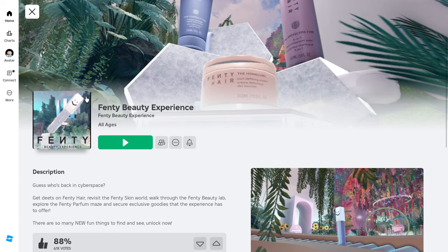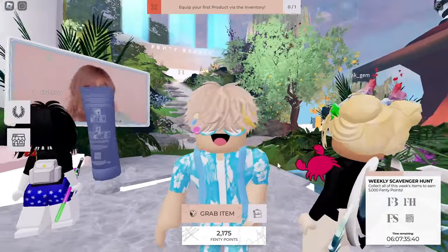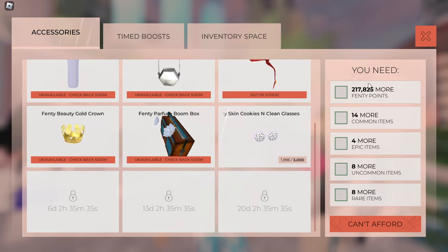Let's get started. First, head over and join the game Fenty Beauty Experience, which I'll have linked in the description. Once you're in the game, click on the shop menu.